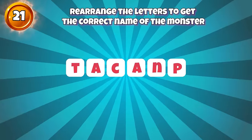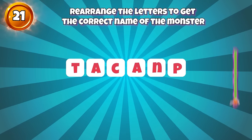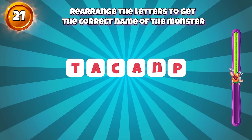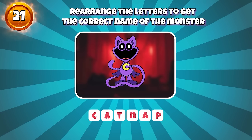Round 21, rearrange the letters to get the correct name of the monster. My coat, my beautiful purple coat. Yes, the correct name is Catnap.